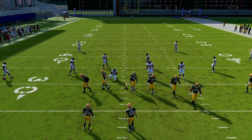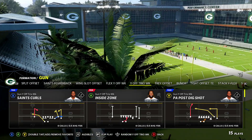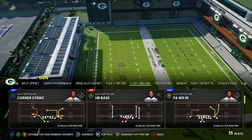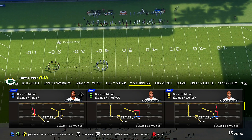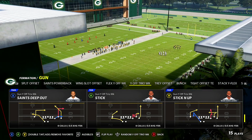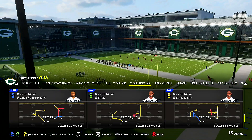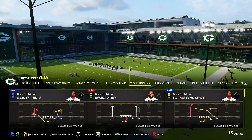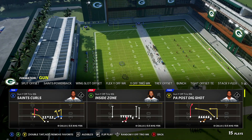I'm going to drop the full scheme for this formation for members. We haven't even talked about the PA post dig shot, the Saints curl which is a crazy zone beater, inside zone — which the formation now has — corner strike, Saints out, Saints cross, Saints in-go, stick-in-up for red zone, Saints deep out, stick against Cover 4, four verticals, and more. If you want access to all of that coming soon within the next week, become a member. Make sure you drop a like on today's video — love you guys.